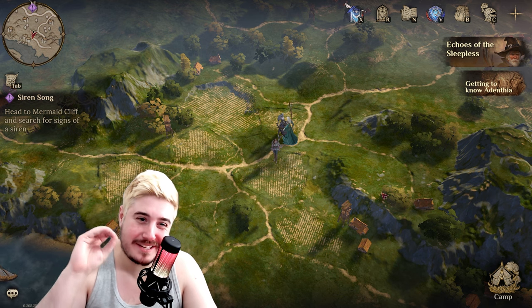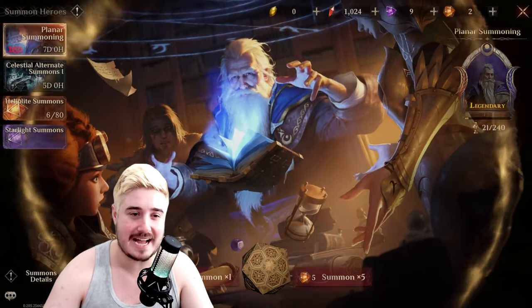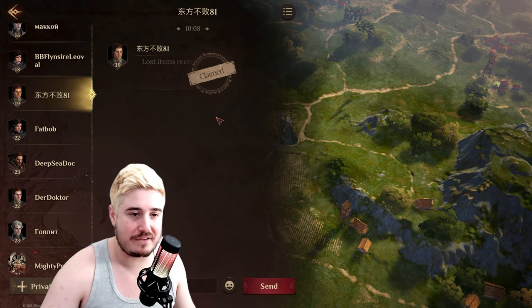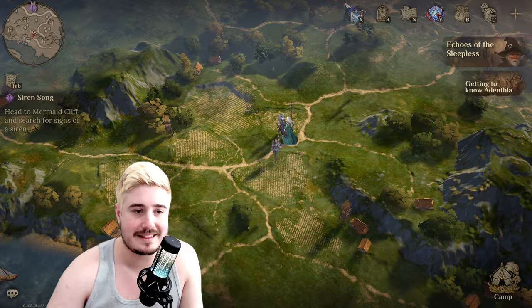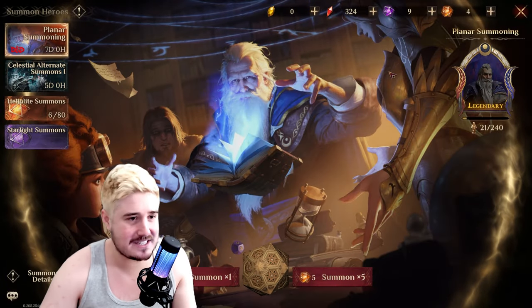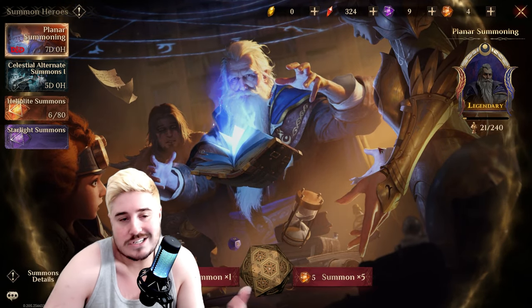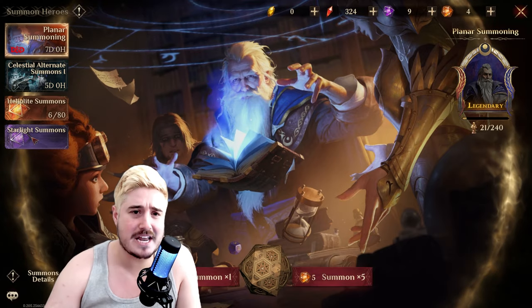I did promise you 50 starlight die - 50 purple pulls. I was five short with those 45, so I was able to scrounge up a few more, nearly 10 more - you can see we're at nine. People will send you gifts, so definitely make sure to add friends - you can claim these and sometimes it's XP pots, sometimes gold, but occasionally it is summons. I also played a little more and finished some quests to get this done. On top of that we've got two heliolite die - the gold die. We'll spend the 700 on the planner summons. Game's getting good!